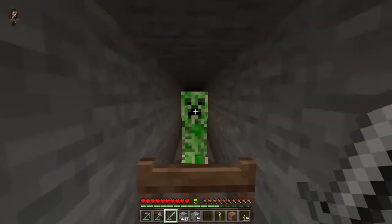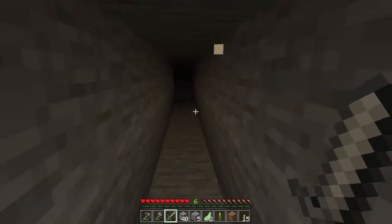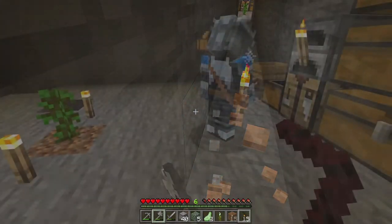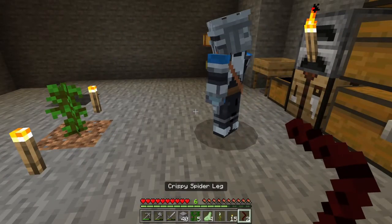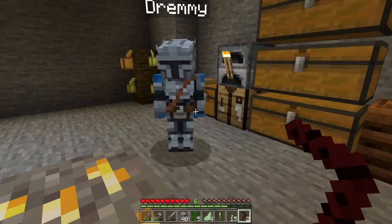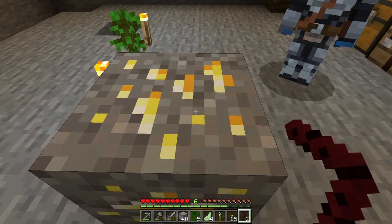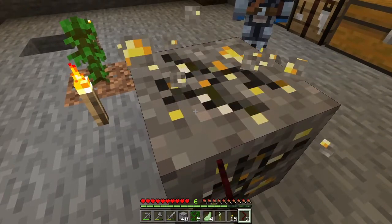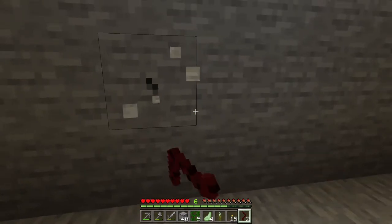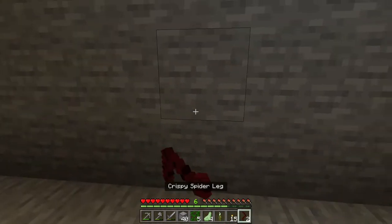I think they turned the fuses down on the creepers — I don't think they explode as fast as normal. Guess what? You can't eat crispy spider eyes. Use the hammer. The spider eye mined it — why do crispy spider legs mine things? It's extra crispy, okay?